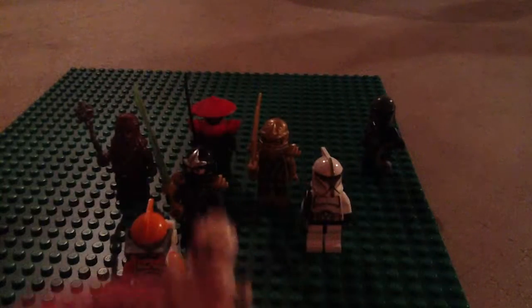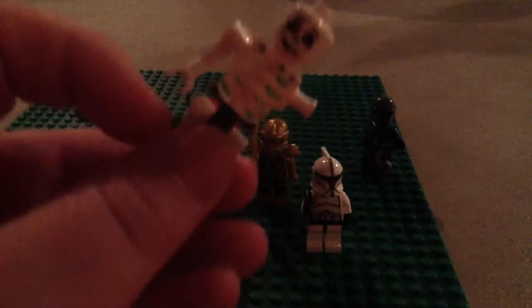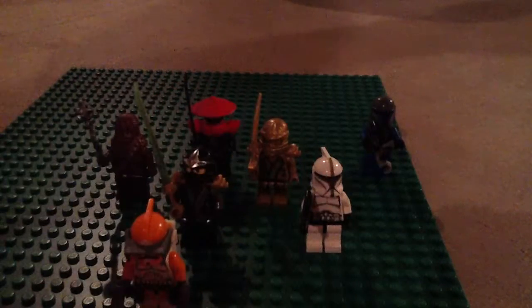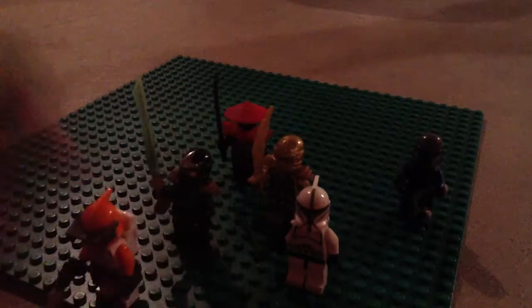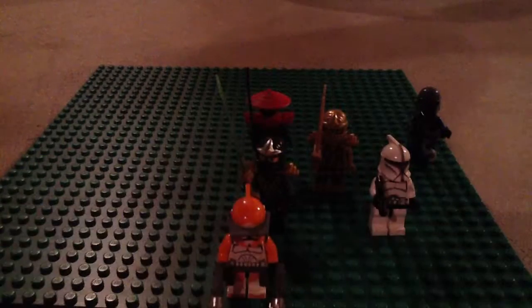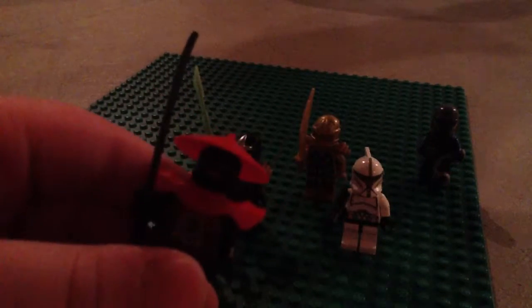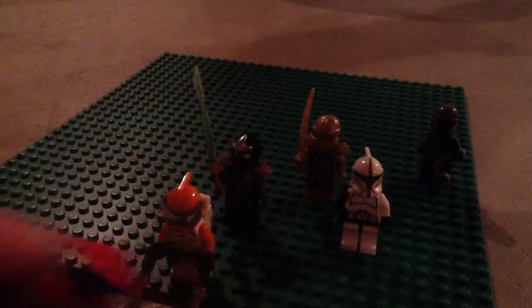We have a skeleton — no arm, no double-sided head. Next we have Chewbacca and he has a battle mace. Then we have a stone warrior.